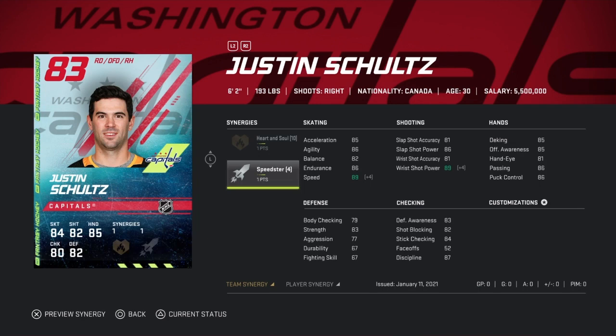We've got the 83 Justin Schultz — I went with him because he's probably the most likely one you guys can use on defense in your lineup. With speed and synergies, he goes to 92. Every goal he gets, he gets 0.5 added, so even if he gets six goals you're adding three, putting him at about 95 speed.